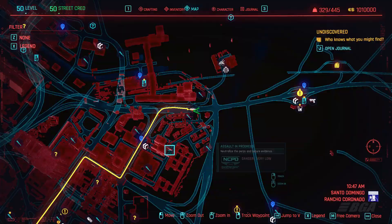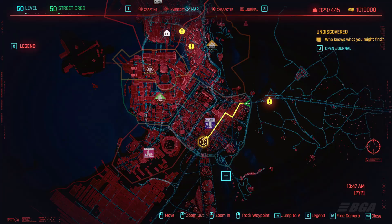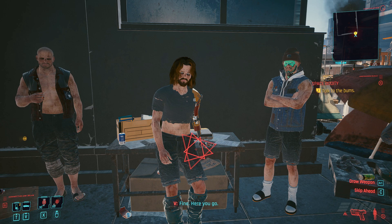Now, in order to do this glitch you will need to head to this location on the map. Over here you will get a mission called Space Oddity. Head to this location and talk to the guy and buy the suitcase from him.